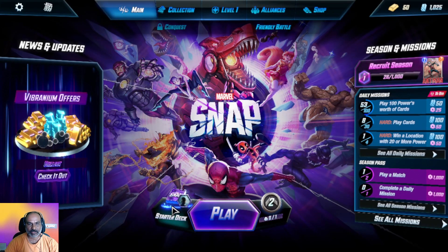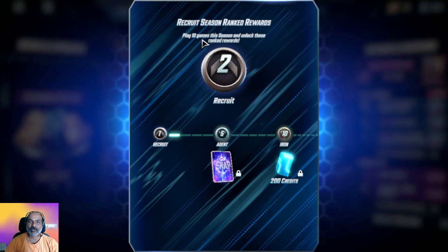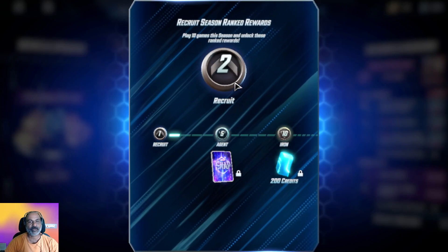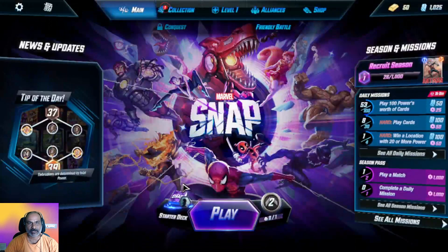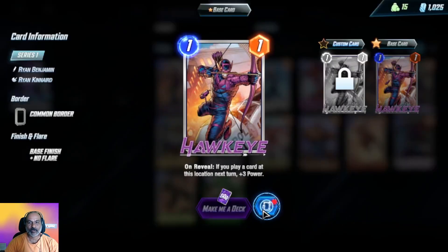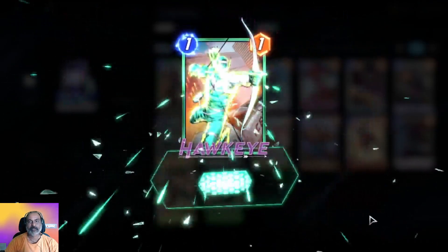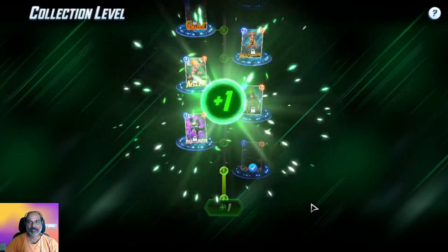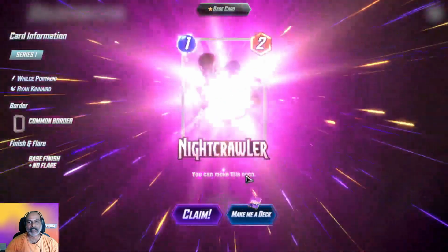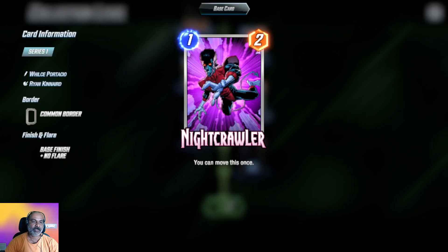This is our starter deck. Recruit Season ranked rewards — play 10 games this season and unlock these ranked rewards. Let us go to the collection. We got a booster. We got a card like Nightcrawler. There is an option to make a card.